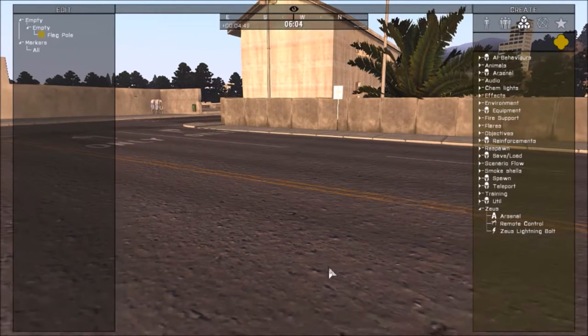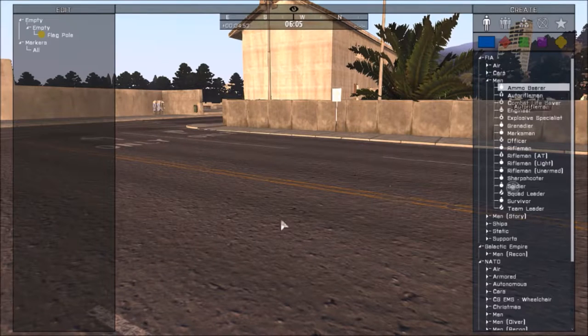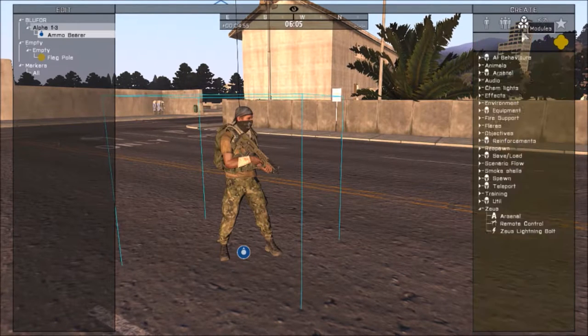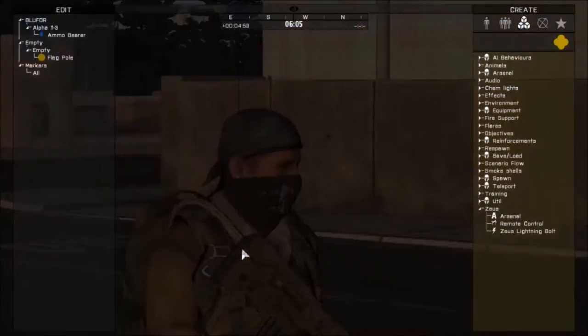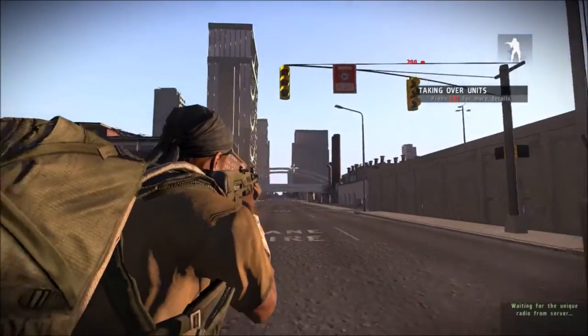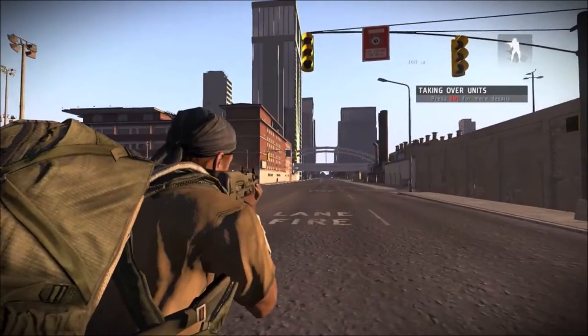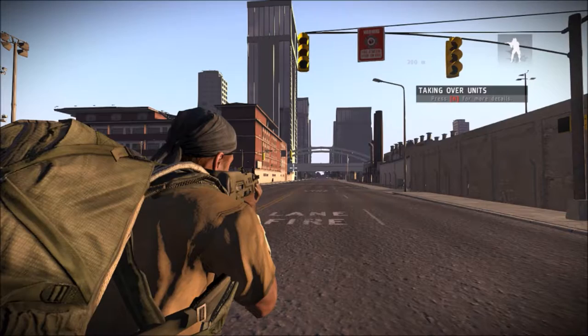So that's one way of doing arsenal. We're going to delete him and I'm going to show you the remote control one, where you can jump into the player you put into Zeus and you can control him. Then when you press Y again, you exit control.